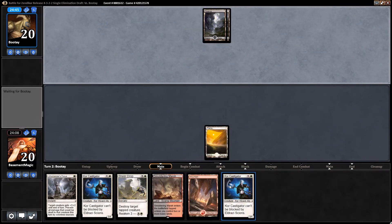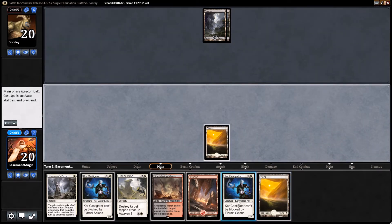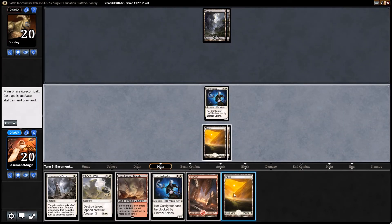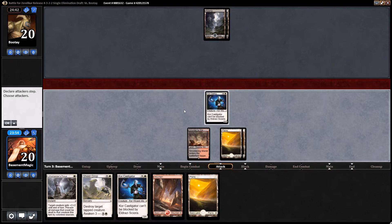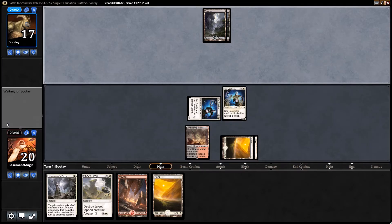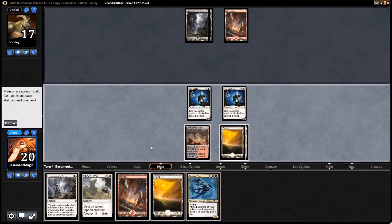We'll be able to have our smoldering marsh on turn three come in unfazed. No point showing that we have a mountain just yet. Our opponent is missing land drops — poor guy. If he misses another one that's gonna be pretty unfortunate for him. That is a sweet draw.